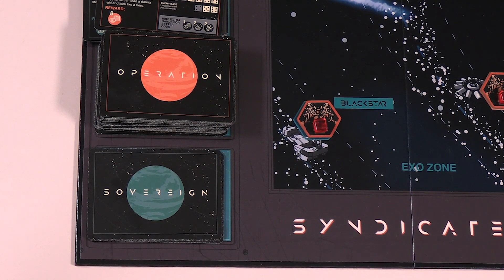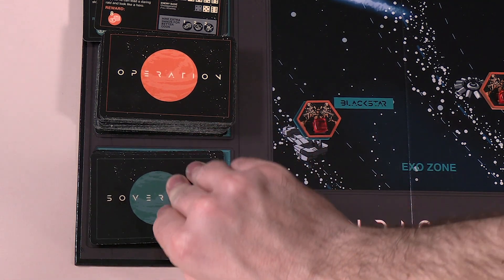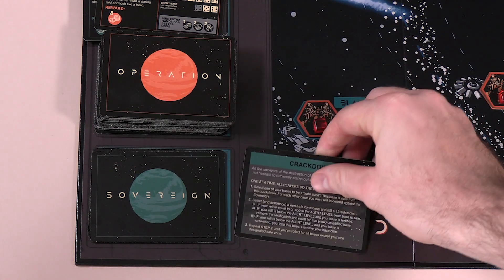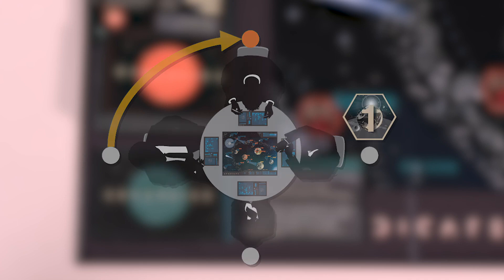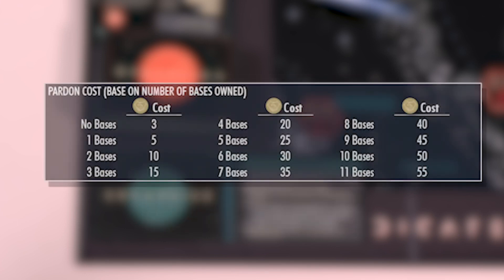After all players have taken their turn, the first player will draw the top card in the sovereign card deck and read it aloud to all players. One at a time, beginning with player one, players resolve the sovereign card. Players can choose to pardon themselves from the effects by either playing a pardoned sleeper card or by paying a bribe in influence. The cost of the bribe starts at 3 influence for players with no bases and increases for each base owned. Note that pardons are all or nothing — you cannot partially pardon yourself on some bases and not others.